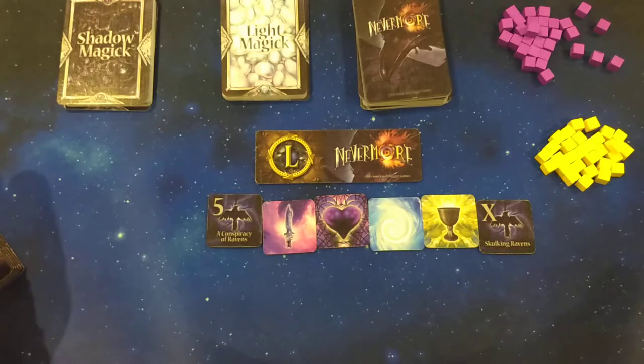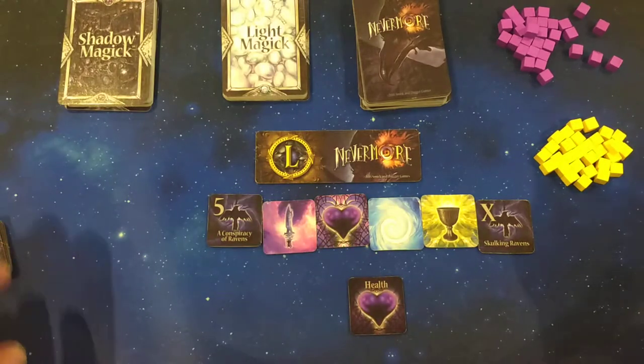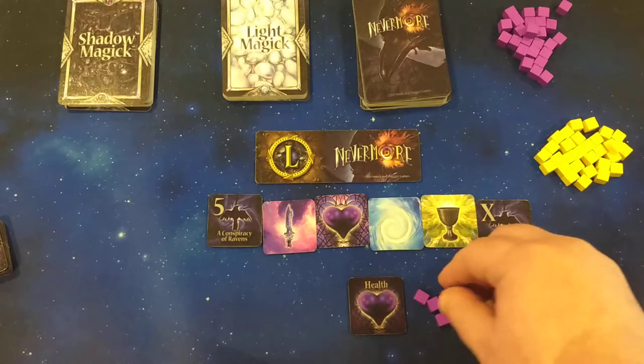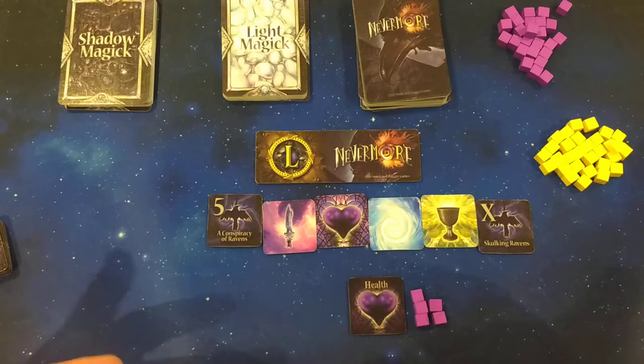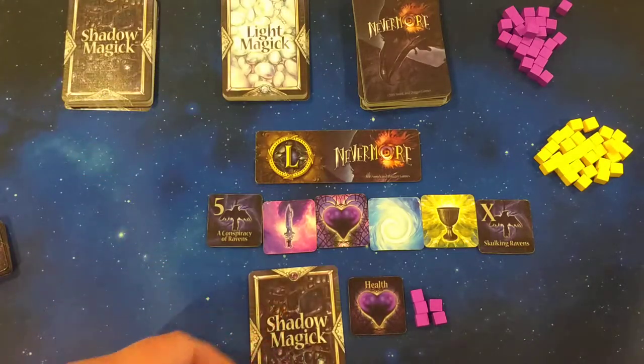To start the game, each person is given one health counter. If you're playing a three to four player game, you get five health. If you're in a five or six player game, you get four health — that's just to keep the game moving. This game plays in about 45 to 60 minutes. You also get one shadow magic card, which I'll explain in a second. These kind of mess with the gameplay.